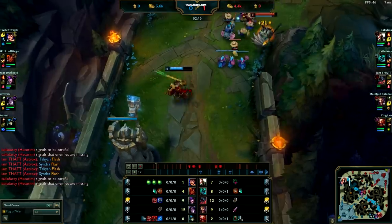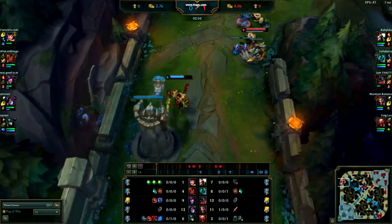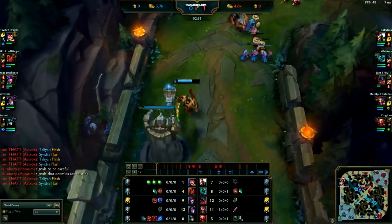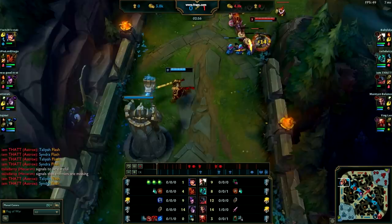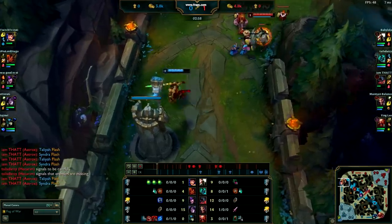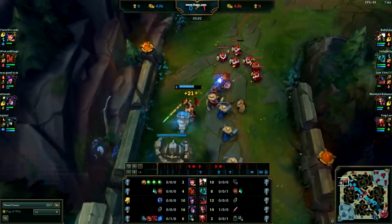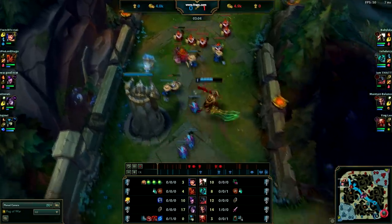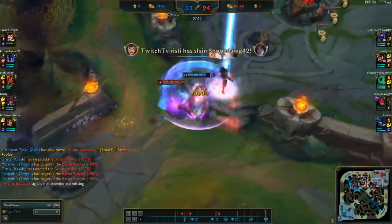Obviously, Ristee won't take Rejuv Beads in every matchup — Doran's Shield definitely has the advantage for the first six levels. However, past level 6 he doesn't need Doran's Shield to survive. The resale value of Doran's Shield is only 180 gold, while selling three Rejuvenation Beads nets 315 gold back, which pushes his build further ahead. He takes every advantage he can when it comes to carrying solo queue games.